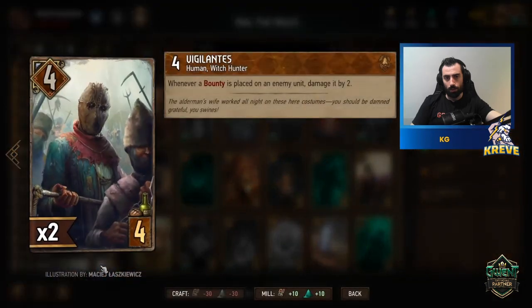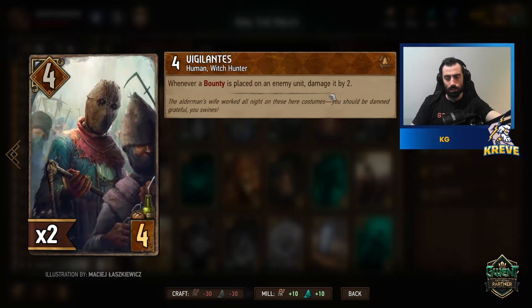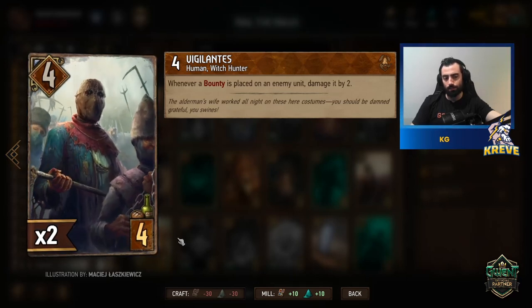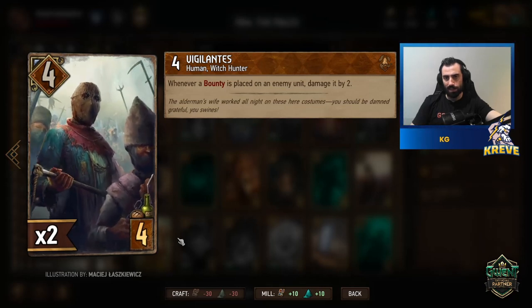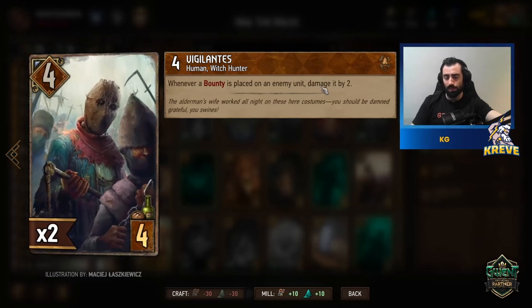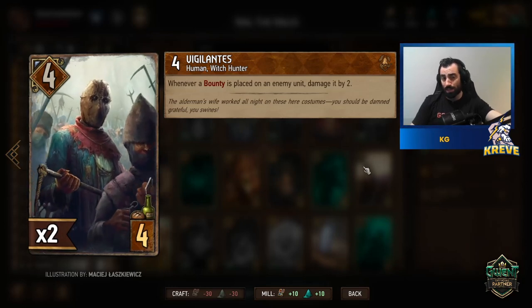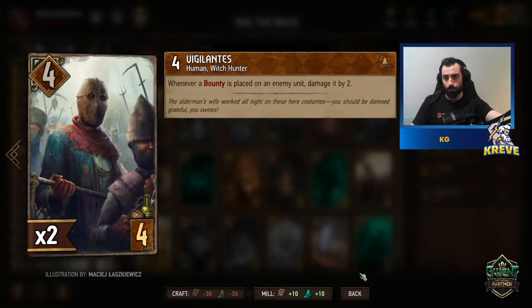At the bottom we've got two Vigilantes. Whenever a bounty is placed on an enemy unit, it damages it by two. You want to play the Vigilante first thing before you start playing your bounty cards — it gives us that benefit of damaging by two. You can take one into the first round and the other when you play the Witch Finder.